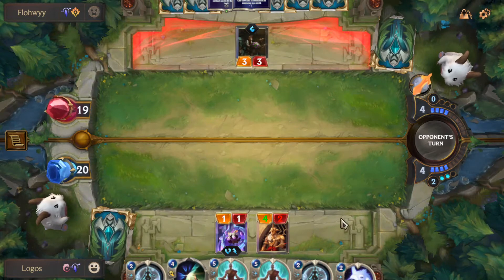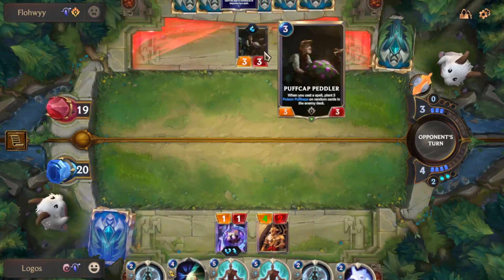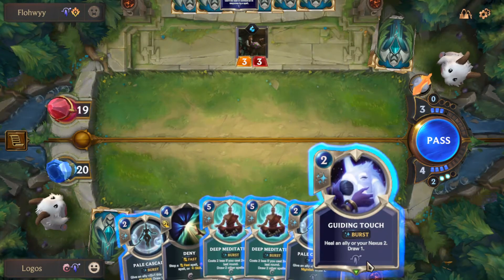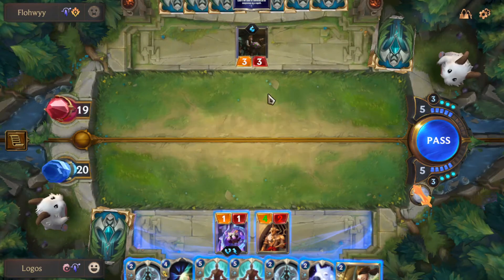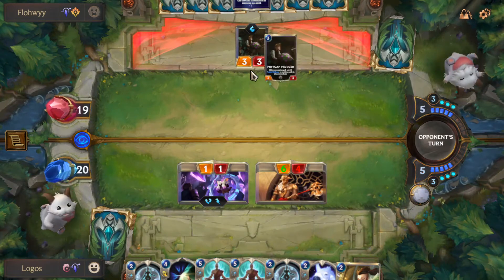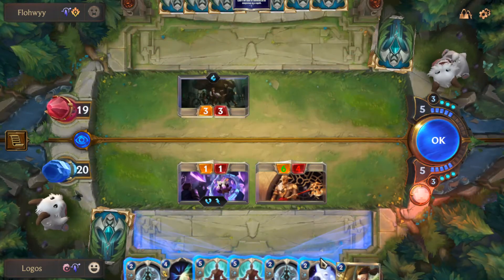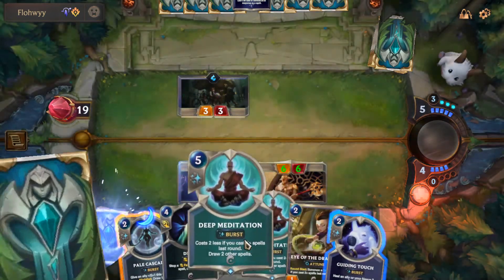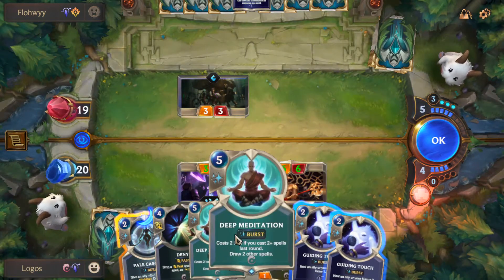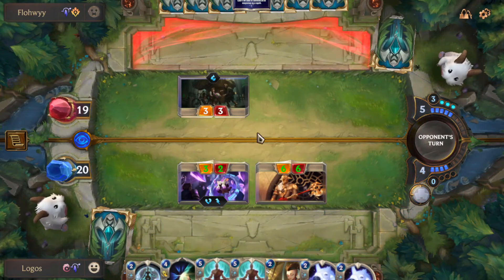We probably want to get the 2+ spell bonus from Deep Meditation. This turn we want to go for Guiding Touch and Pale Cascade, or if he plays a spell we go for the Deny. We probably want to pass here to see what he does, even if we lose a bit of mana — we have the upper hand. He can level up Teemo, but we can get another good attack in. We want the Nightfall effect and next turn the 2+ casted spells bonus from Eye of the Dragon and Deep Meditation, giving us full mana from the Attune.